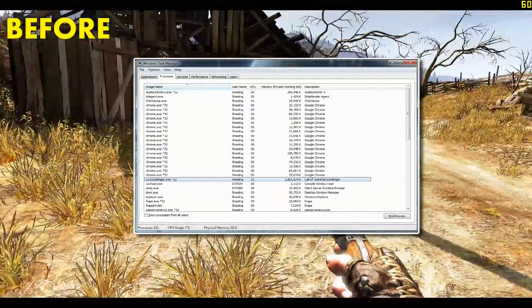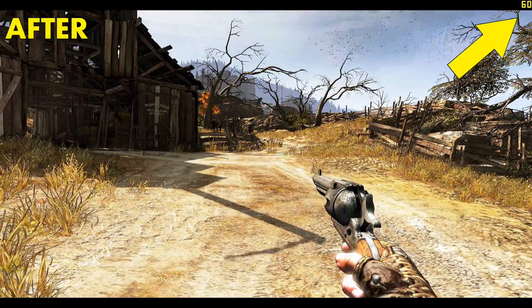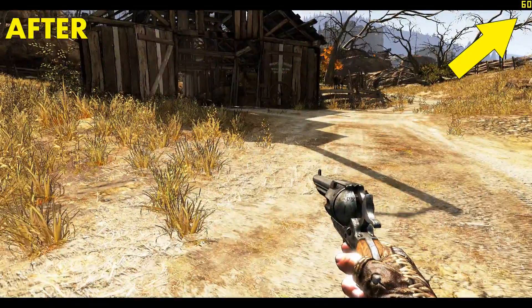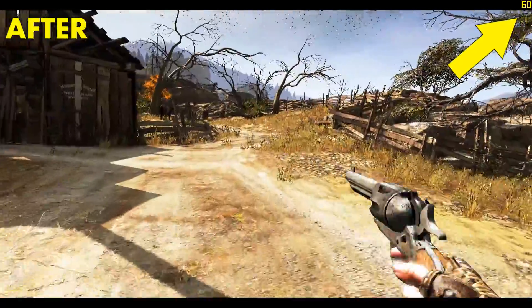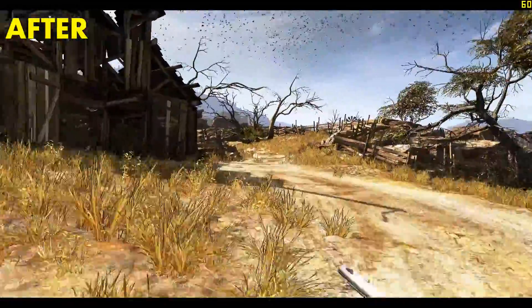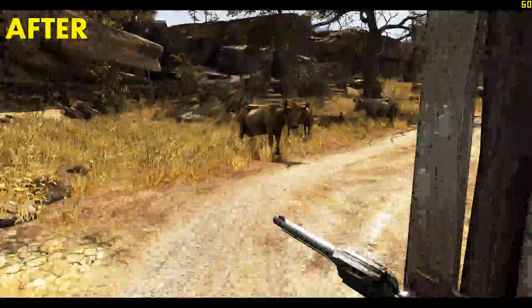This is going to have to be done every time you load the game, unless you know of a way to set up a template so that this affinity setting is applied automatically when the game loads. If you do know how to do that, let me know in the comments below. But at any rate, once you've done that you can see that the issue disappears and the frame rate will stay at a constant 60.